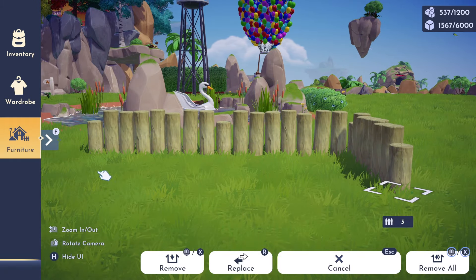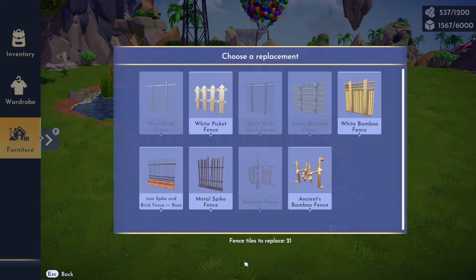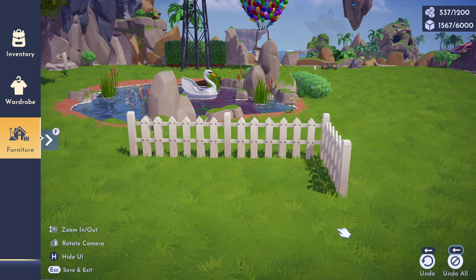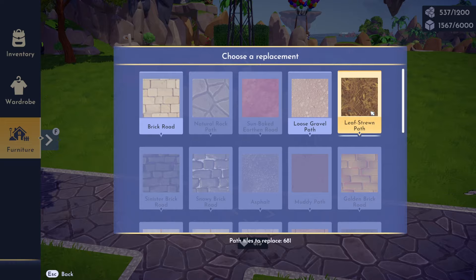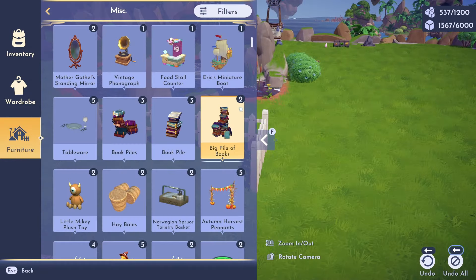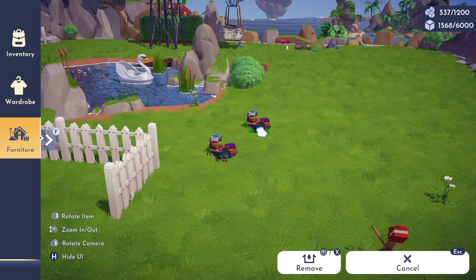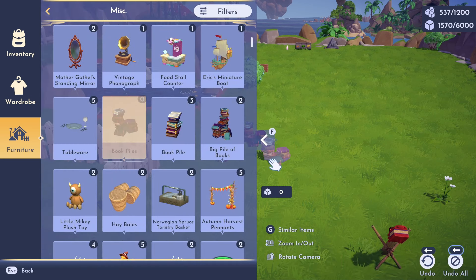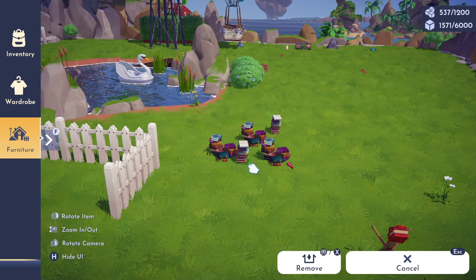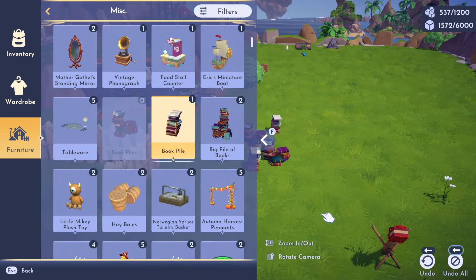While we're in furniture mode let's take a look at some of the changes to building and decorating. One of the big changes is this replace button that they've added. We can actually replace whole fences and paths with this — so if we click on it, it shows the fences we could replace with, like a white picket fence. We can do the same thing with paths. There's also a new feature with decorating with multiple items — if you have more than one of something, placing it down will automatically grab the next one, so you can place multiples without jumping back to the menu. When you're done you just hit the remove button.